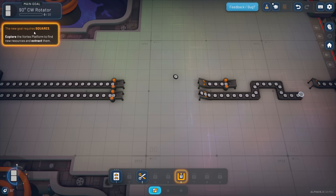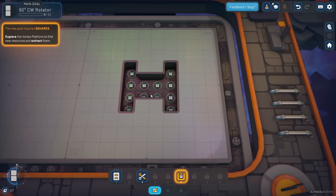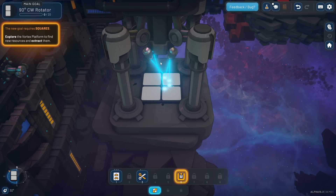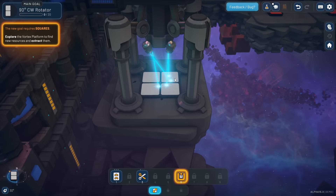The new goal requires squares. 'Explore the vortex platform to find new resources and extract them.' Squares are right over here - that's where we can mine squares. If we look underneath, there is actually a deposit of squares, and here are the mining lasers doing the extraction for us. Those squares are being brought up to these little ports that we can connect to.